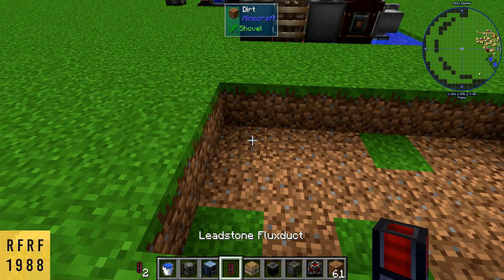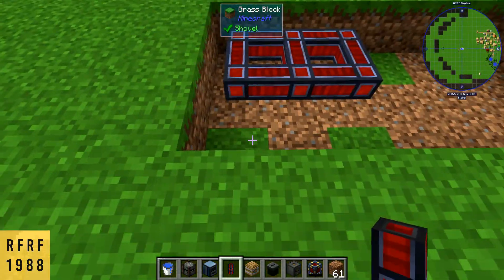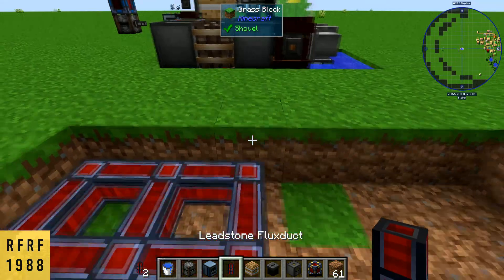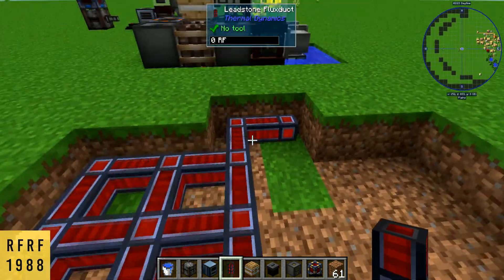Next you want to add in some sort of cable. I'm going to use the Leadstone Flux Duct — it's the cheapest one for early game. Then you want to come over here, break out two pieces of ground, and put in cables.